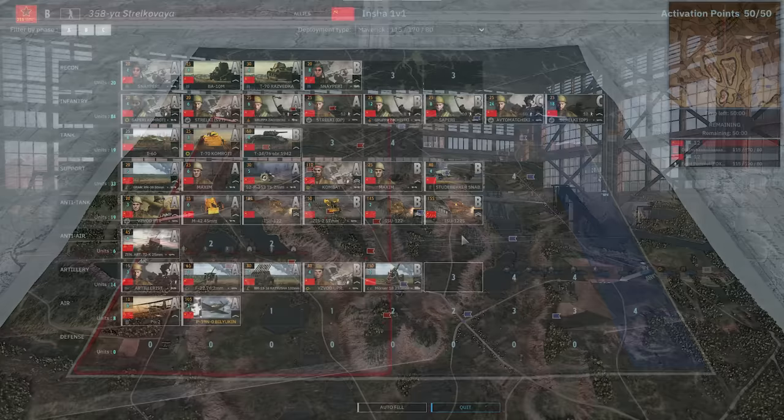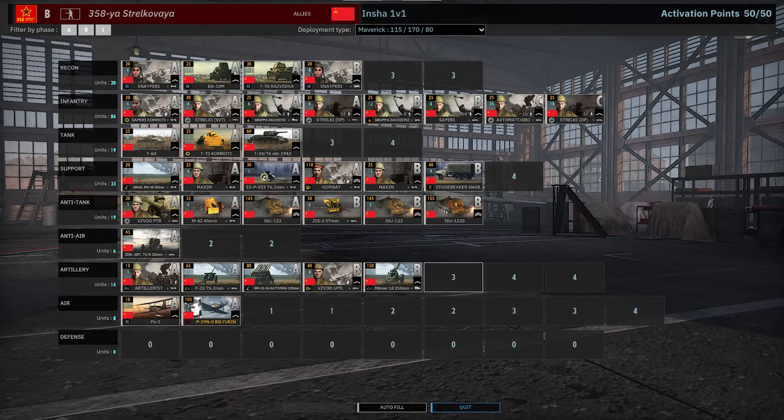Let's dive into these decks. Inshah is playing 358th. It's an interesting deck — we don't see it a ton. It's definitely a low B tier, high C tier sort of division. It has very real problems that can be tough to overcome. The Recon tab is really strong: you get lots of snipers, BA-10s and T-70s, which is just a great mix of Soviet Recon units.